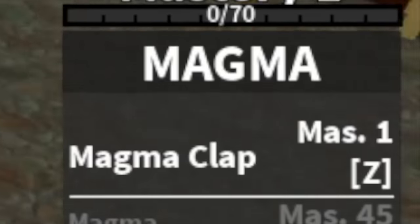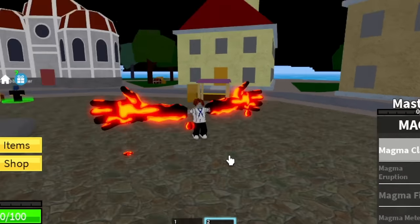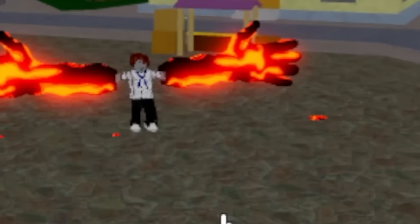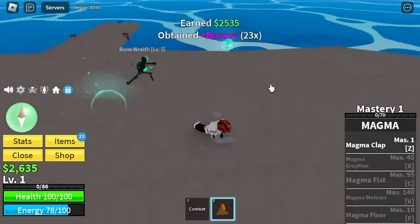So guys, once we awaken this fruit, here is the first skill — the Magma Clap. And again, once we awaken this fruit, we will turn into a Kainu — the Admiral. There you go.